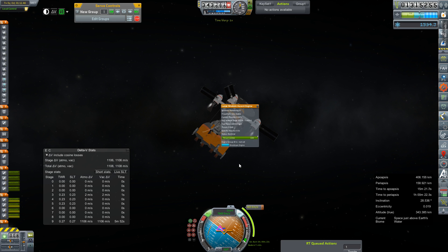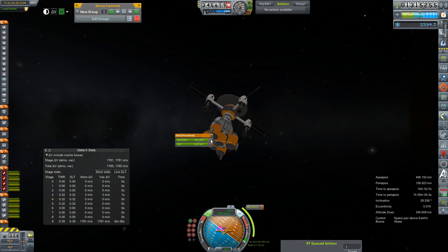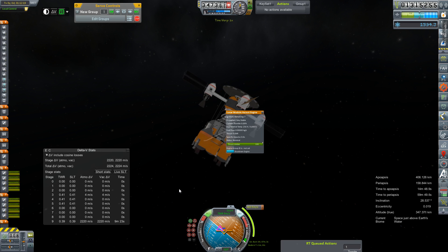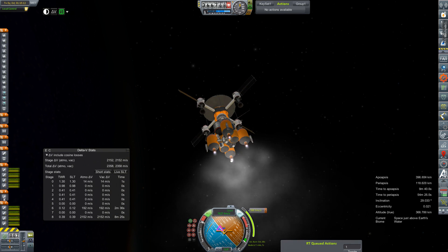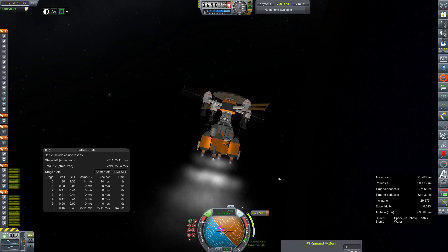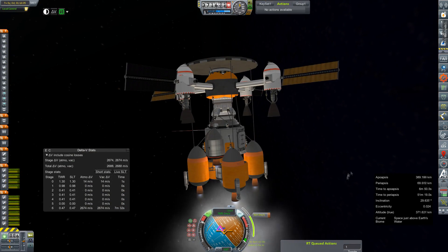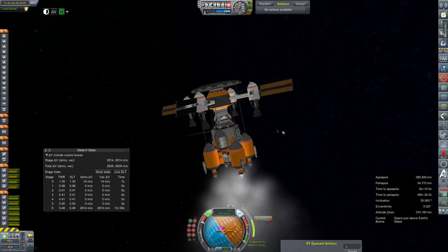I forgot to unlock some tanks. Deciding to de-orbit it on the descent stage of the lander itself, knowing full well it would take a whole lot of time. I also just wanted to see if that heat shield would actually be big enough to shield all of the lander behind it. After jumping to the Space Center and back again with the tanks unlocked, I was able to get all of these engines firing. And then I just wanted to make sure that the two on the ascent stage would fire also.